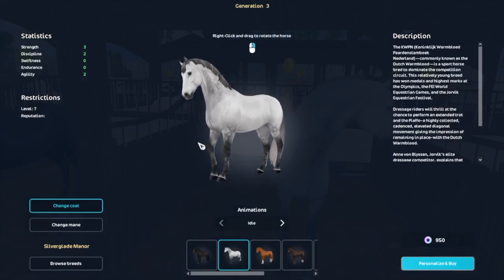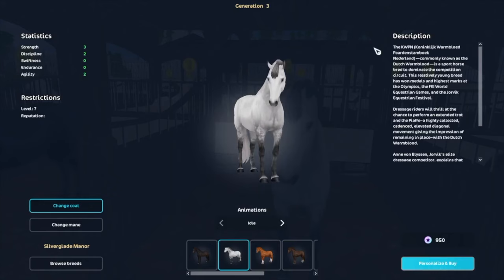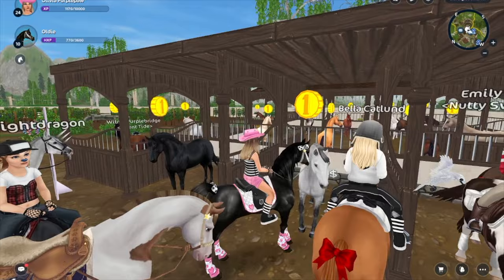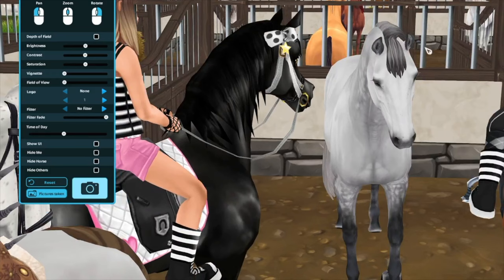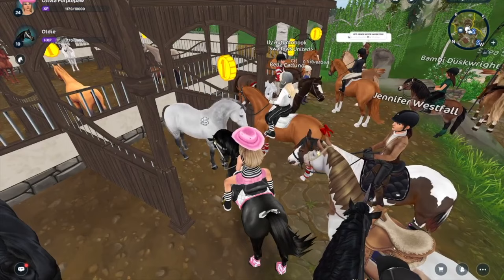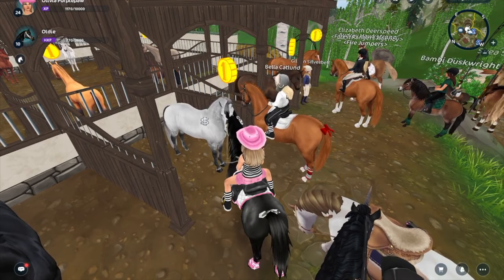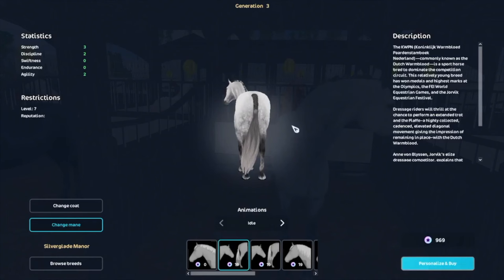First we have this dapple gray, which I know for a fact I'm going to be buying. It's super cute and I already have a nickname for this horse — Arthur — because it's my riding instructor's horse. When she was my age she had a dapple gray just like this named Arthur. I love naming my horses after real life horses. Star Stable has been doing such a good job; this one's coming close to my favorite breed, the Belgian Warmblood.